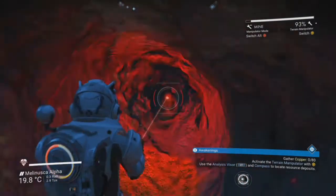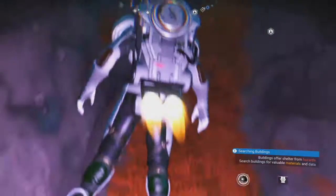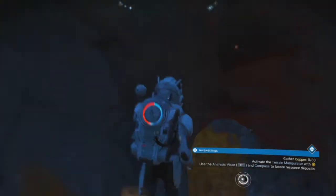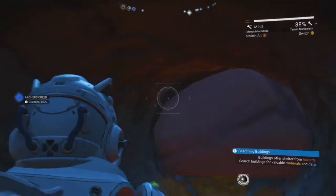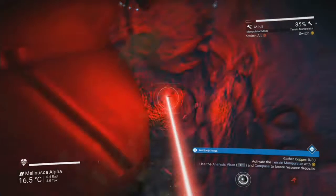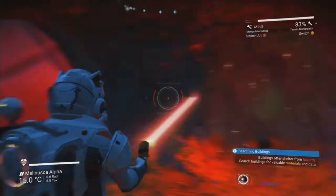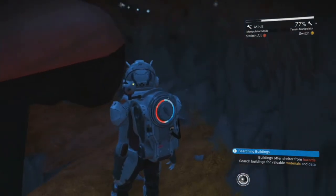Oh, it only lets you go so deep though. Oh, did you enter a structure? No, I'm trying to find copper. Oh, I guess I did then. That's what I did. They're telling me there's copper here but I can't... There's nothing here! Where's the bloody copper? This is ridiculous! I'm mining around the spaceship. It says there's a copper deposit here but I literally can't find anything. I've dug into it. You lied to me!